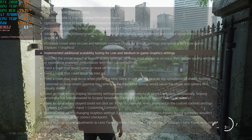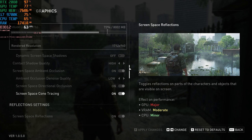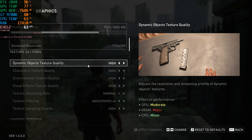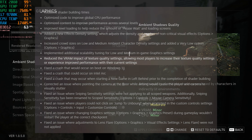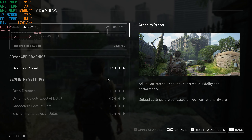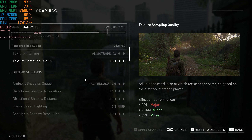Implemented additional scalability tuning for low and medium in-game graphics settings. There are a lot of new graphics settings options added, which is a nice thing — for medium and low settings users you'll get better fidelity on the graphics. Also, reduced the VRAM impact of texture quality settings, allowing most players to increase their texture quality or experience improved performance with their current settings. That's a really good change because texture quality is what makes the game look better in terms of detail.